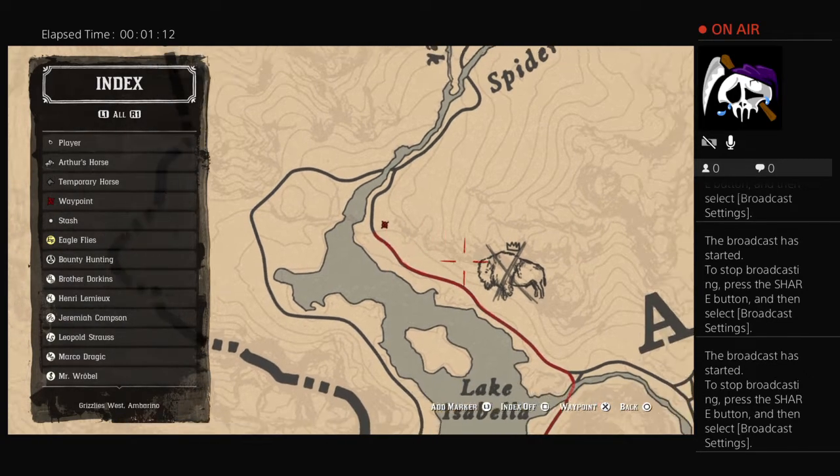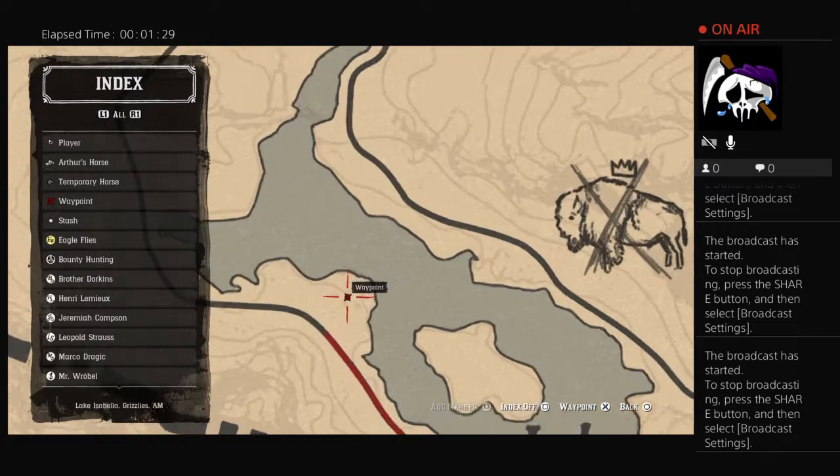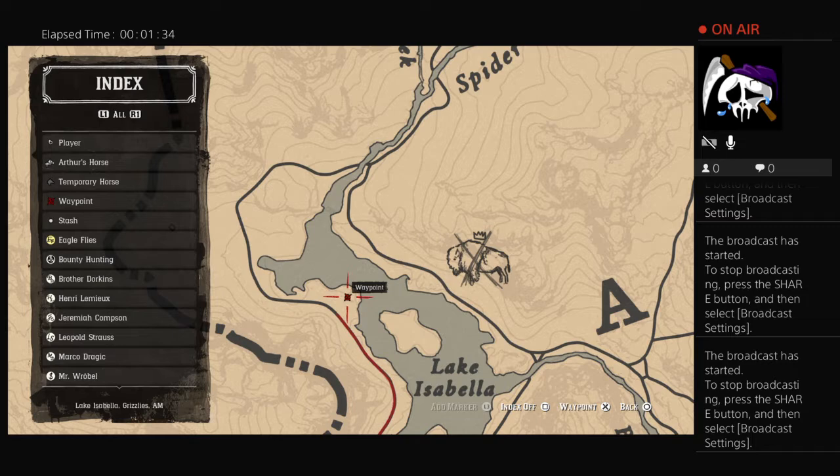While you're over here, you have the option to do the legendary buffalo hunt. Also, while you're in this area, if you haven't done it yet, to get the fastest horse — or the rare horse in the game — the white Arabian horse, you can find it right here where my waypoint is on this side of the lake as well. You need to go up, sneak up, lasso it, catch it, tame it. It's the best horse in the game — super rare.